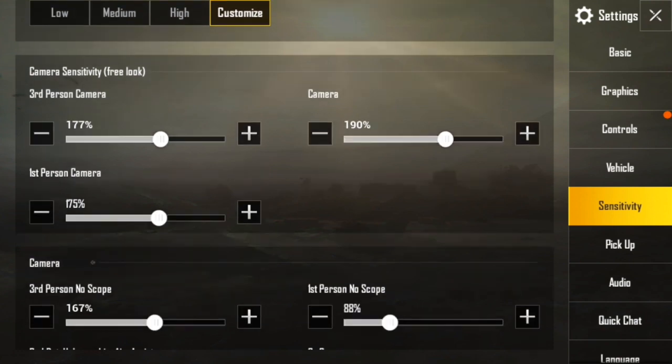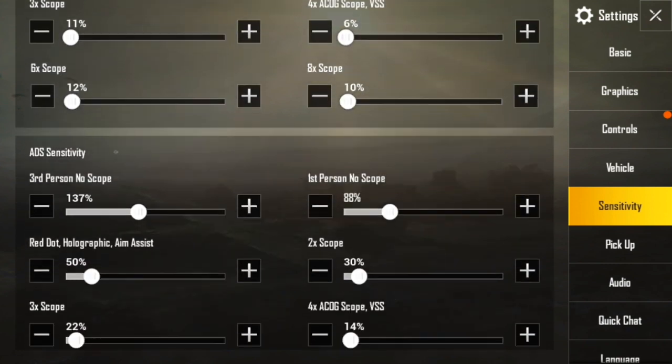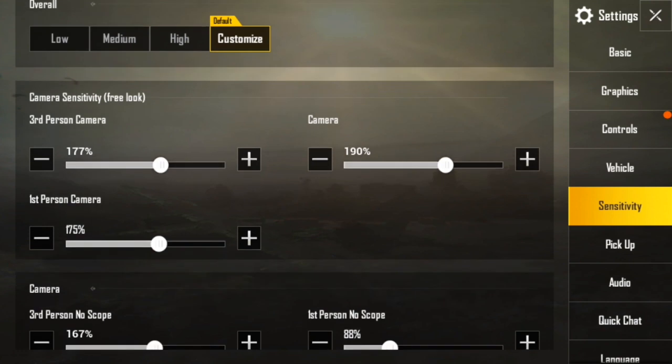In the Sensitivity option, you will get options like Camera Sensitivity — third person no scope — along with ADS sensitivity, and then Gyroscope. You need not hesitate; I shall tell you clearly what to set and how to do it. Not all options are equally important in PUBG Mobile. You should choose Camera Sensitivity here. Always set your Third Person Camera up to 200%, because through that option you can watch anywhere using the 360-degree view and move your head anywhere. That is most important — always keep your Third Person Camera at 200%.